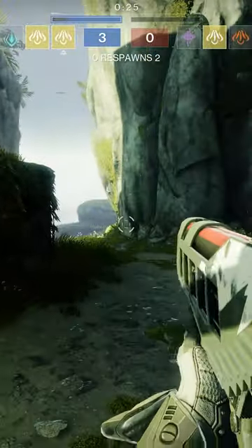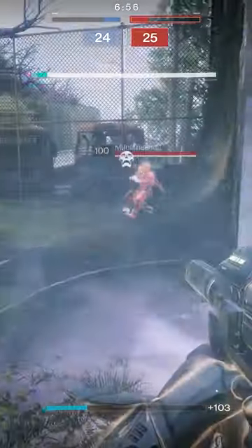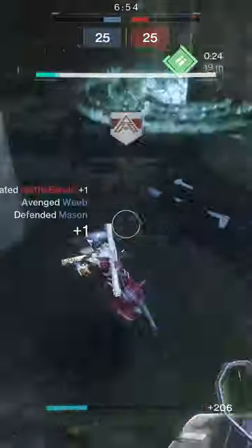But the best secret that a lot of people don't know is that if you use the solar fragment Ember of Torches, you get radiant whenever your knife hits someone.